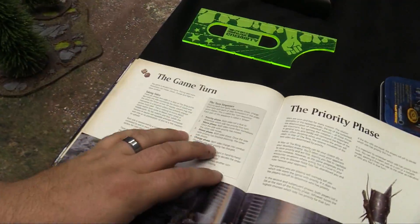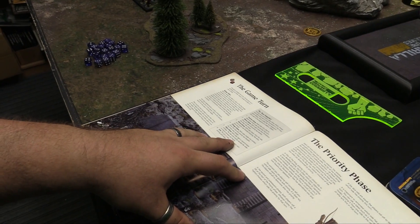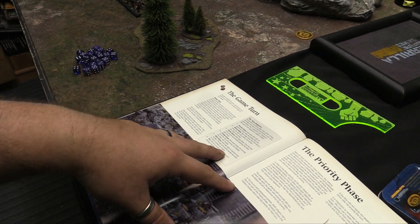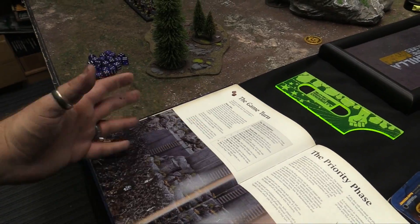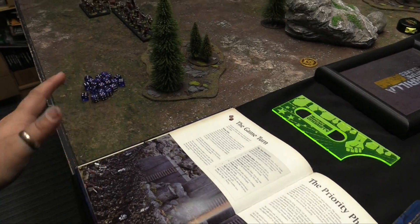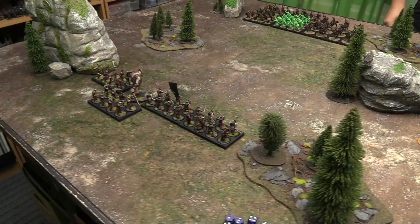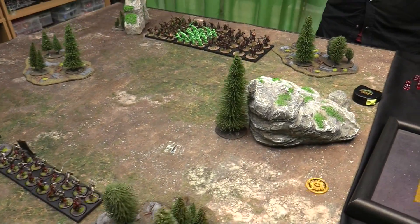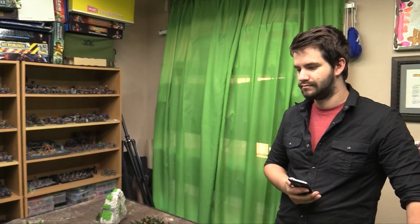Then there's the fight phase. Fighting is an amalgamation between the Lord of the Rings SBG battle system and almost Warhammer Fantasy — there's no comparative to hit, you're just inflicting damage on each other, and speed is based on your class. So let's get started with priority. Because Owen deployed first, he gets to choose who has priority on turn one. He lets me go second.